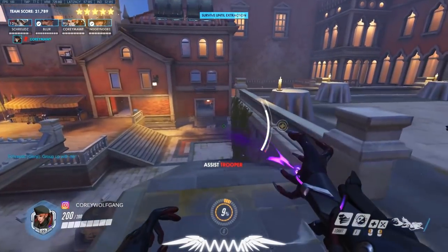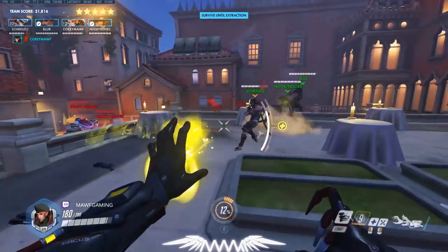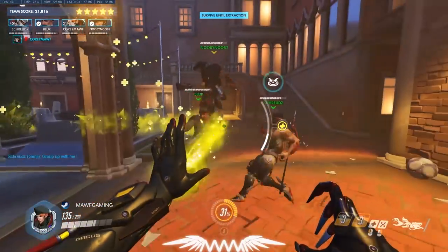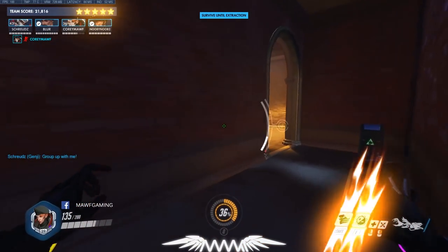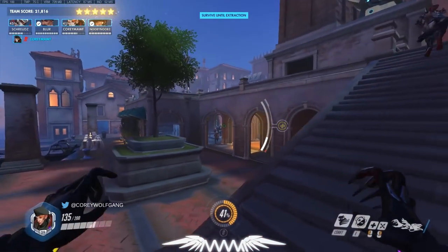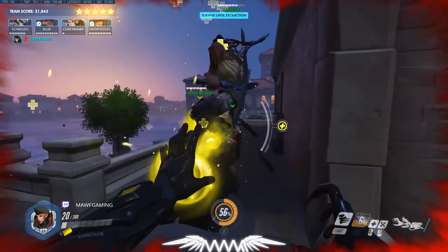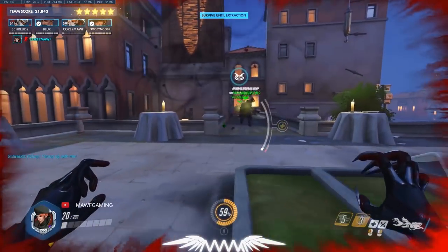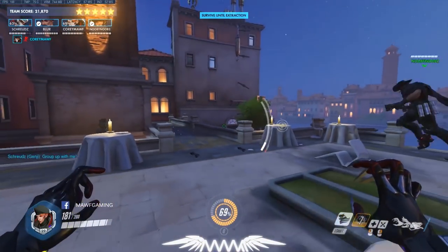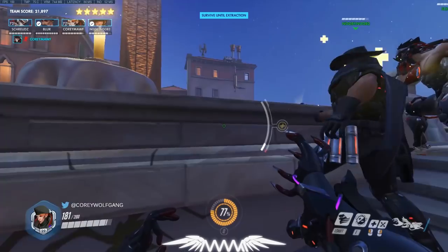There will be a second heavy assault dropping about a minute after the first one. So put in as much damage as possible on the first one before the second drops. Do little peek shots for damage. When you're low as Moira that's really dangerous — you're the only one who can heal yourself with the heal orb, and once it's out that's all your healing until the next cooldown.